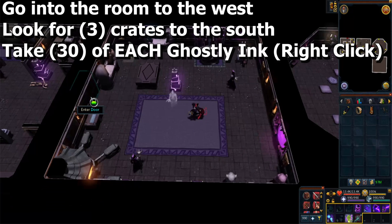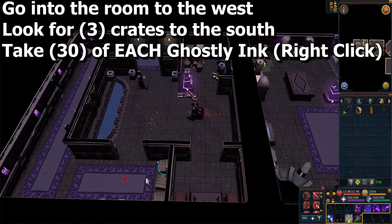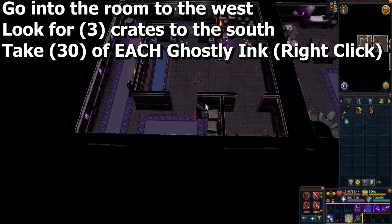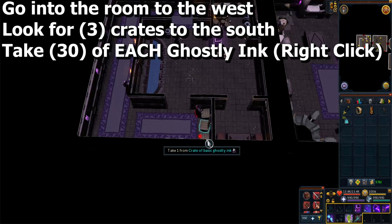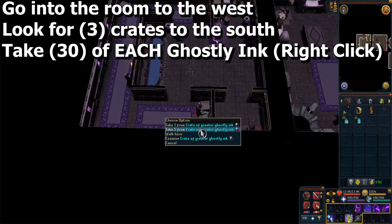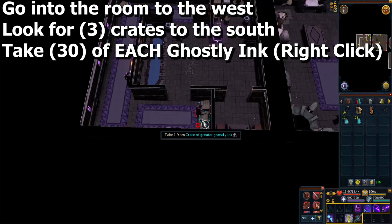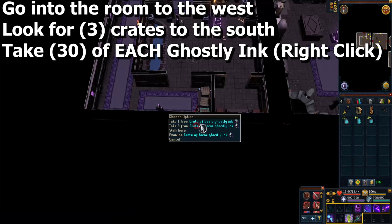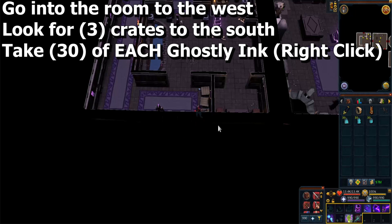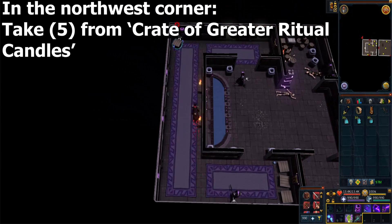Go into the room to the west, and in the southern part you'll see 3 crates right next to each other. They contain different kinds of ghostly ink — take 30 of each. You can right-click on the crates for an option to take 5 at a time. Head to the northwest corner of the room where you'll see a box of candles; right-click that and take 5.